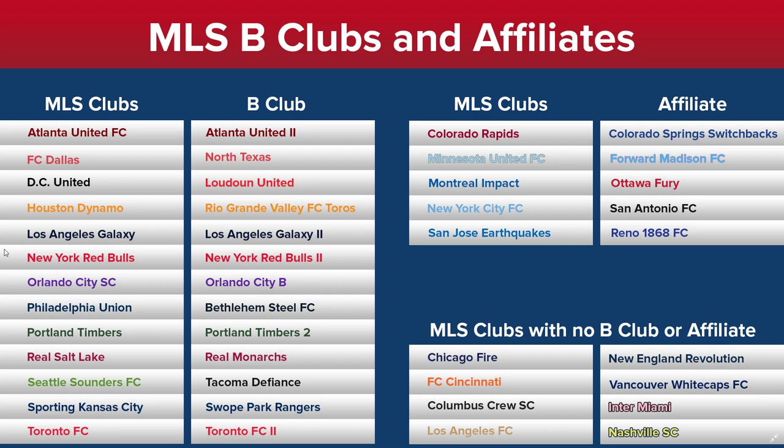If you look to the right, the MLS clubs with affiliates are Colorado, Minnesota, Montreal, NYCFC, and San Jose Earthquakes. They won't work the same as a B-club because it's not a reserve team — these are just clubs with loan affiliations, so you won't be able to pull players up and loaning players might be a little more difficult. And then there are eight MLS teams in Football Manager that have no B-club and no affiliates: the Chicago Fire, FC Cincinnati, Columbus Crew, LAFC, New England Revolution, Vancouver Whitecaps FC, and then Inter Miami and Nashville, who join the league in 2020 in FM, also have no B-club or affiliate.